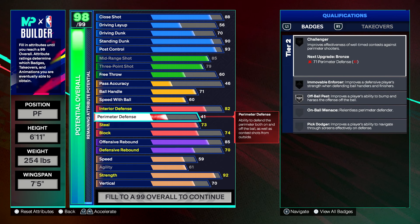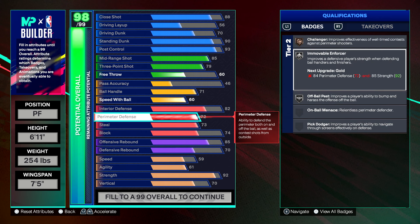For perimeter defense, putting it up to a 71 gives Bronze Challenger — it's a tier two badge, so if you want Silver Challenger for better contests, you can do that. At a 72, you get Silver Movable Enforcer, which is great for bumping people while playing defense. On a 6'11" build, being able to play defense like that is very good.